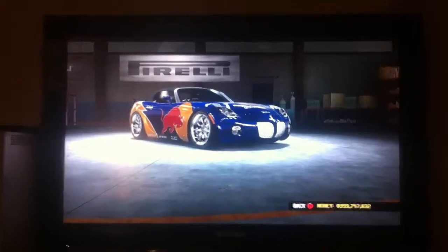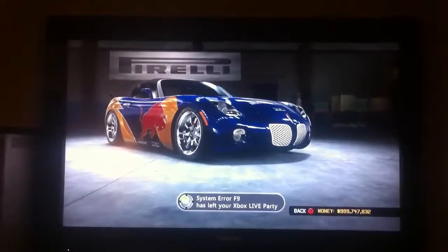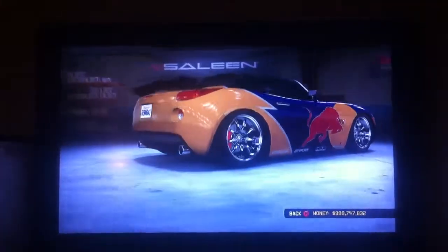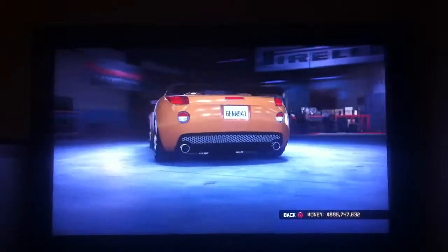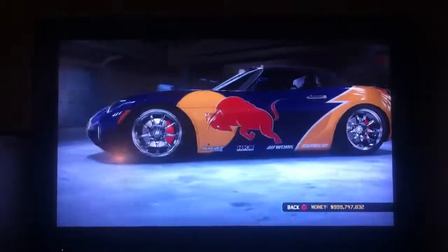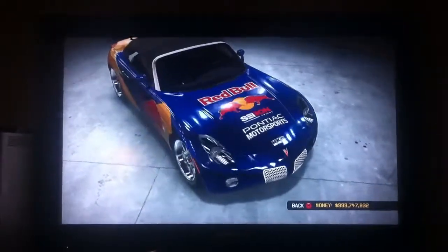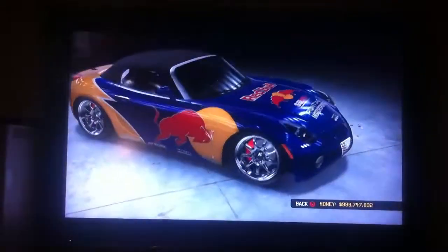Unidentified Spirit 2 here with another drift car for you. This is my Solstice Red Bull car. This is all the vinyls I could put on the side — I could obviously put more on the back, but I filled it all up on the side with that bull and those aftermarket vinyls. In the hood I have Red Bull, two little not-so-great bulls, Pontiac Motorsports and C-Bond. It's a nice little car.